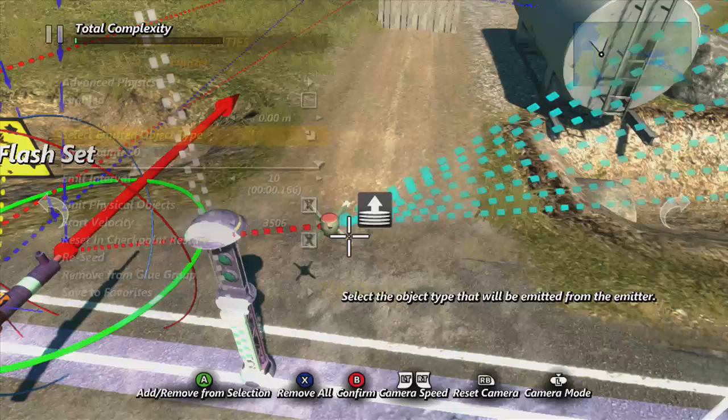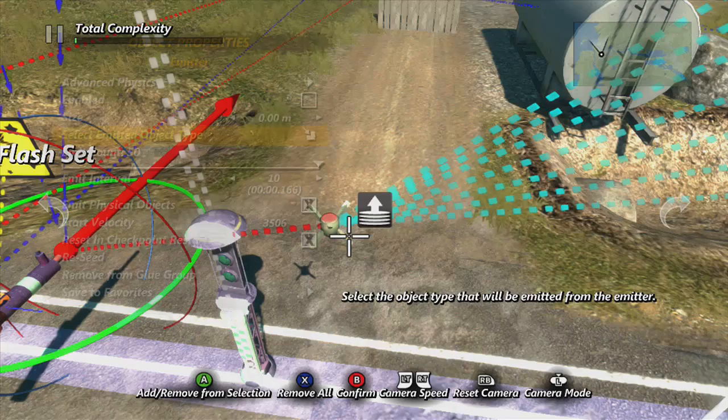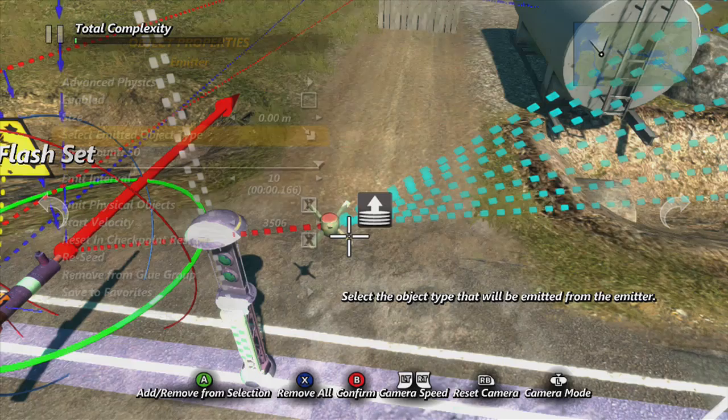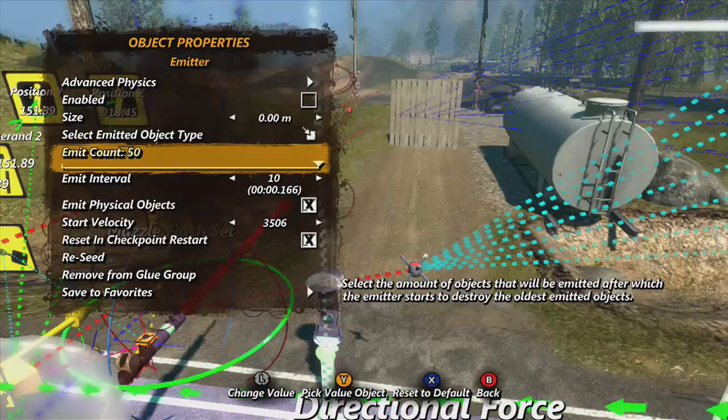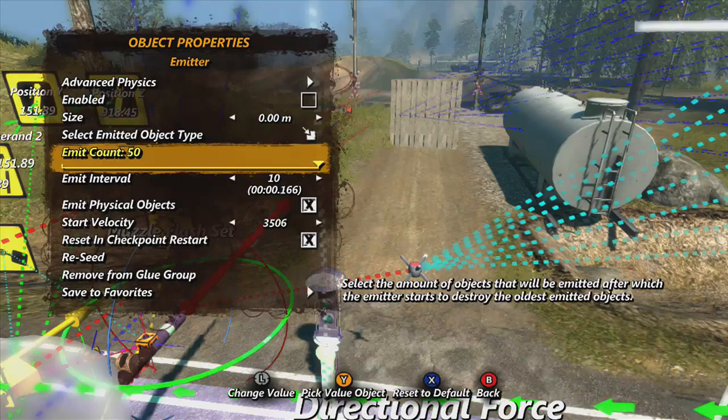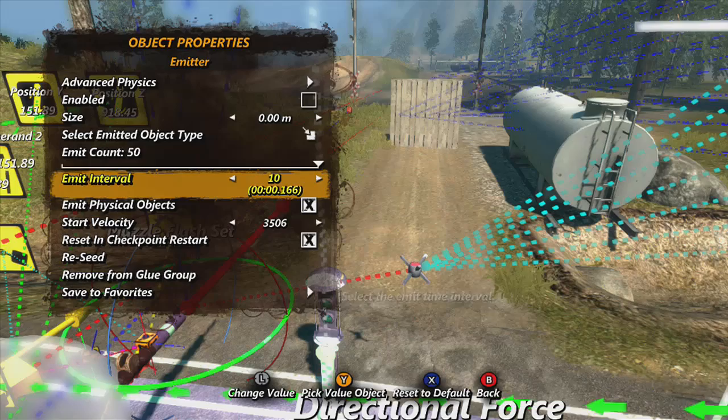Select emitted object type and you want to select your bullet - whatever you want to use. You can still use custom collisions like in my other gun tutorials. You can use anything, but bear in mind that it will turn the object as you turn your character, so it might not look straight if you use a straight object when you're turning. Select that on the bullet.